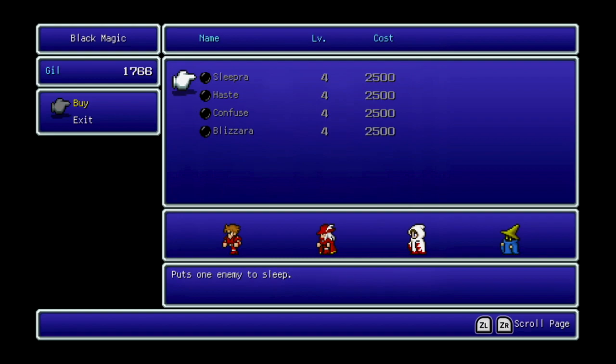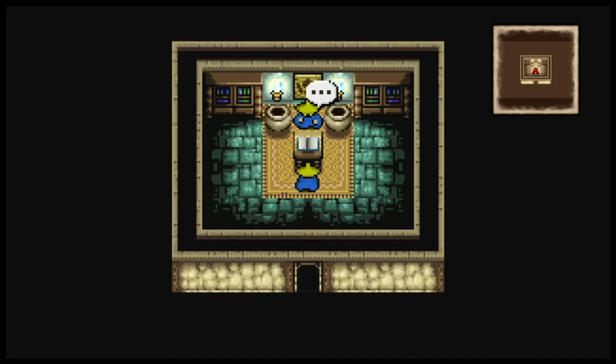This is the level 4 Black Magic shop. Sleepra puts one enemy to sleep — I have never seen this spell work no matter what version I'm playing, so I wouldn't worry about it. There's Haste, which doubles one ally's number of attacks — this spell is incredible and pairs very nicely with Temper. There's Confuse, which causes enemies to turn on each other — like Sleep, I've never seen this work. And Blizzaro, the second-tier ice spell that hits all enemies. Very nice but very expensive.